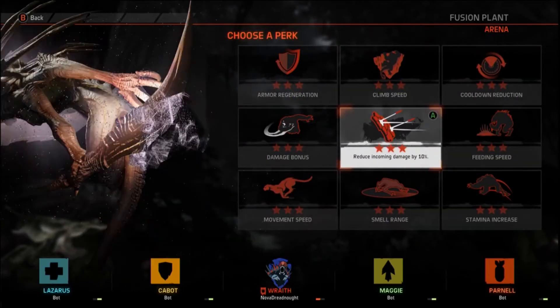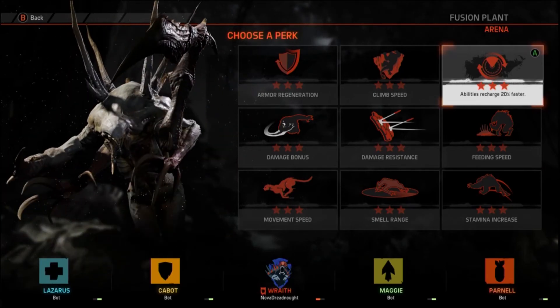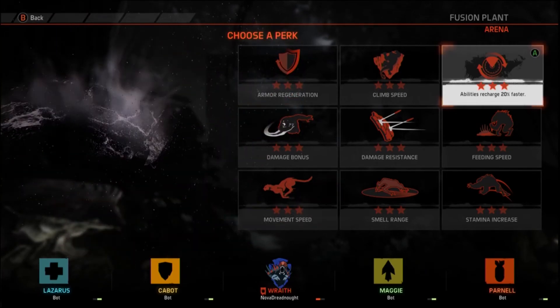Behemoth is also good if you use the rock wall effectively, but honestly you don't need everything perfect to do this. You can do it in an online match, you can do it against bots like I'm doing — it's pretty easy really.